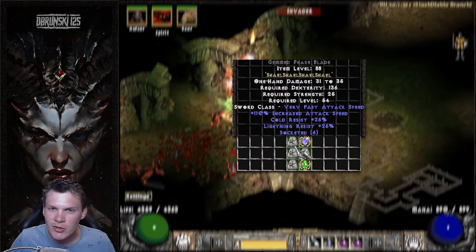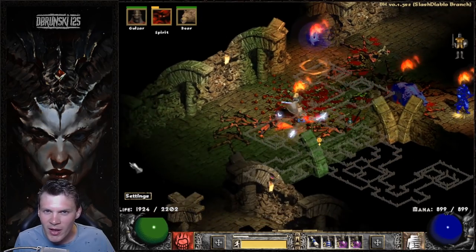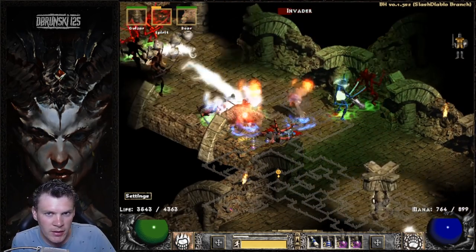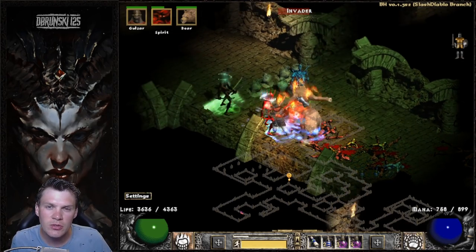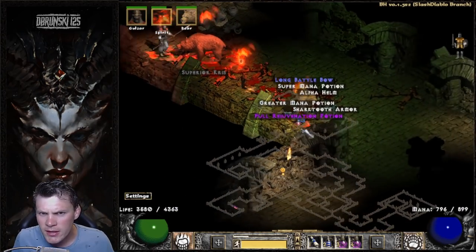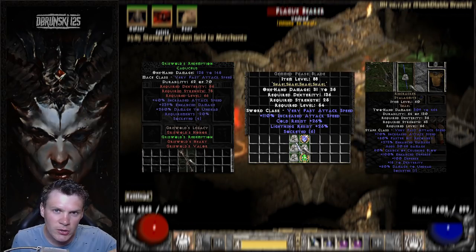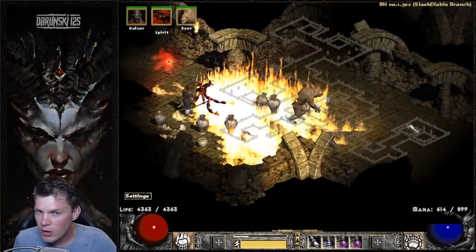The second key point is very important for determining your attack speed frames for the Werebear — it is solely determined by the increased attack speed on the weapon base only. Items like High Lords or Laying of Hands, that IAS source does nothing for the IAS breakpoints. You need to solely stack IAS on the weapon. This leads to some interesting top-tier weapon selections: a 110% IAS Phase Blade, a Shaled Grizz Caddy, a Tomb Reaver, or a Ribcracker — all great choices because they have a lot of IAS solely on the weapon itself.